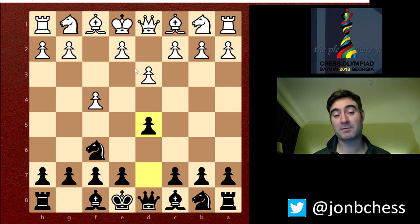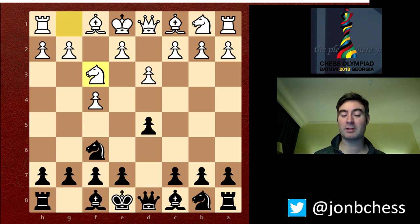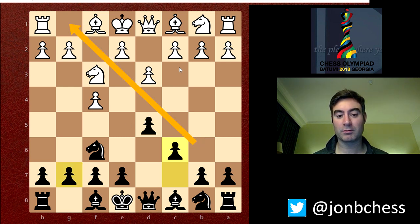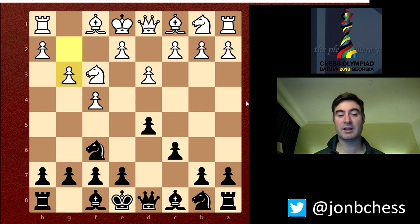I played d5 to stop e4 coming straight away in the middle of the board. What I've got now is kind of like white pieces versus a Dutch, but with an extra tempo for white. I know about some lines against the Dutch where you can be a little bit cheeky on the diagonal with the king, but also on the diagonal hitting the b2 pawn. You'll see that in the game.